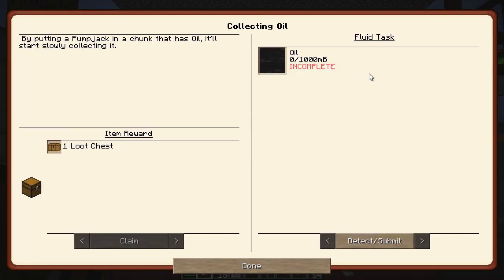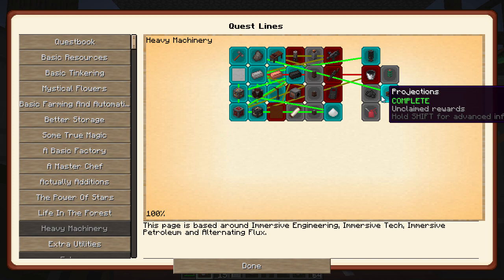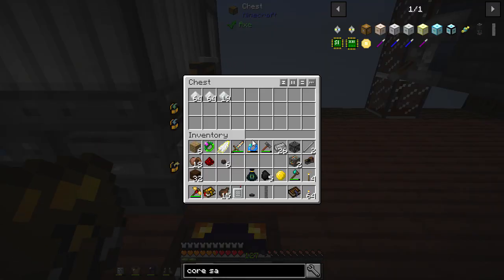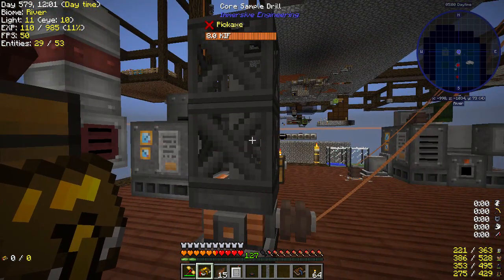But this is now completed, so we can see about this. By putting a pump jack in a chunk that has oil, it'll start slowly collecting it. So we need to make a pump jack, but first we need to find somewhere that has oil. For this we just need 1,000 millibuckets. I think we have to make another - I think it's a distillation tower - in order to process the oil, which will then give us diesel and bitumen, which is like an offshoot. You remember how we had to do the same thing with this and it gave us salt? Well, it's the same sort of thing.